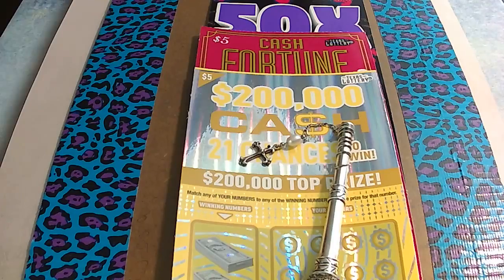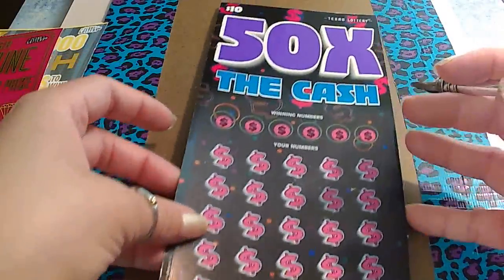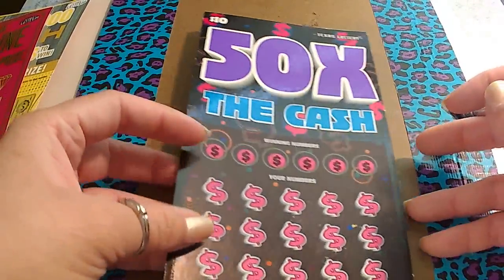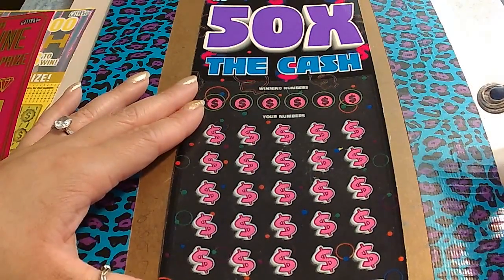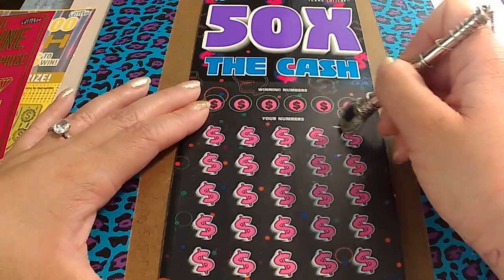Today I have a $10 '50 Times the Cash' — I got that right. I don't know why I've been getting this ticket name wrong all the time, I keep getting mixed up on them. A $5 'Cash Fortune' and a $5 '$200,000 Cash.' You kind of get away from it because all the new ones start coming in, and then just bam — stuck on it again.